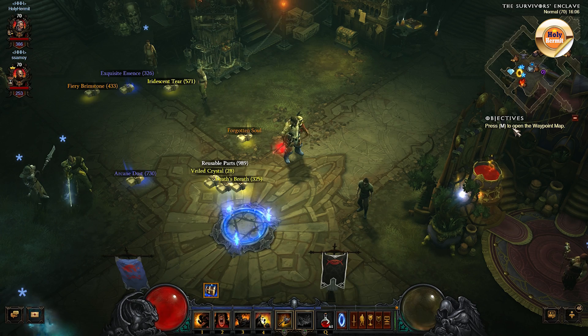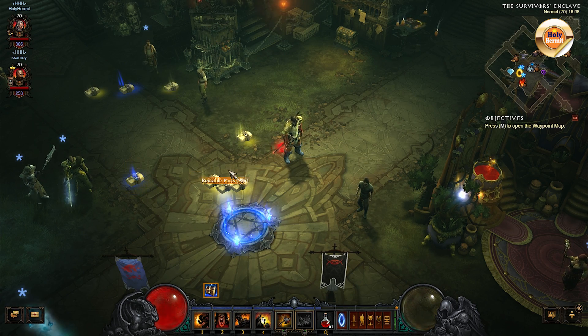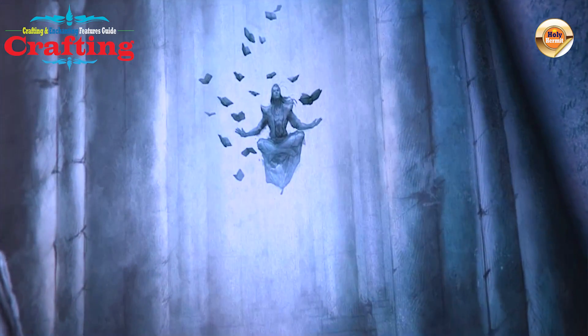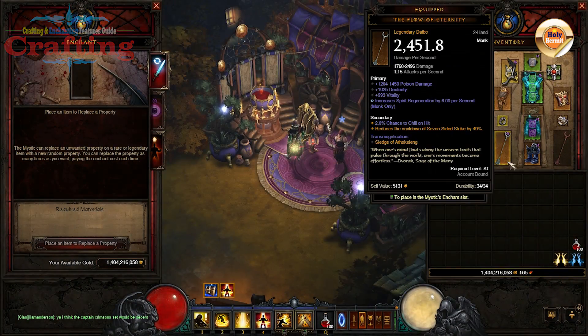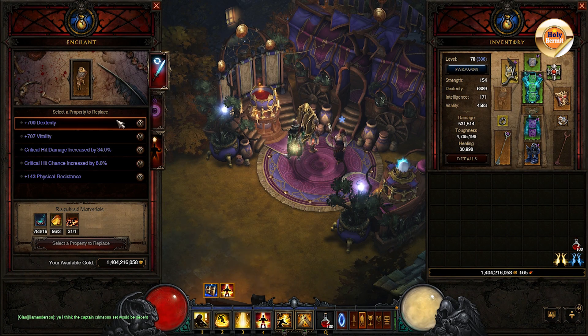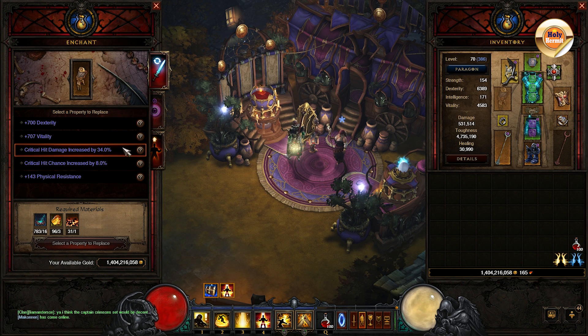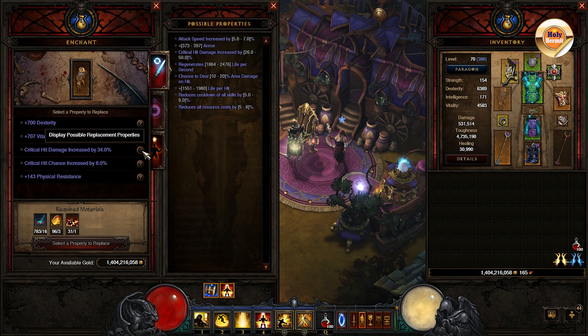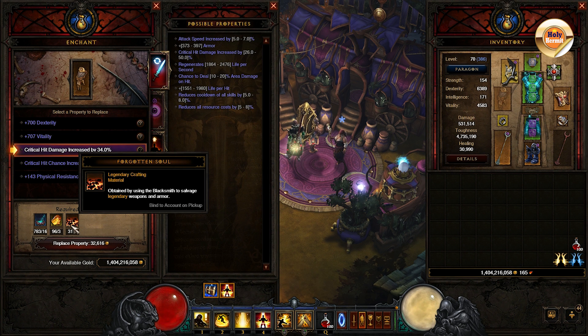Any item above this level will be used to craft any items up to level 70. Nice and simple, right? Enchanting an item in Sanctuary means taking the item to Miriam the Mystic and re-rolling a stat on it to obtain the desired effects. Bear in mind that only one affix on an item can be re-rolled, and you can choose the affix from primary or secondary attributes. Once a decision is made, Miriam can re-roll these properties if you pay her a certain fee and provide her with the crafting materials.